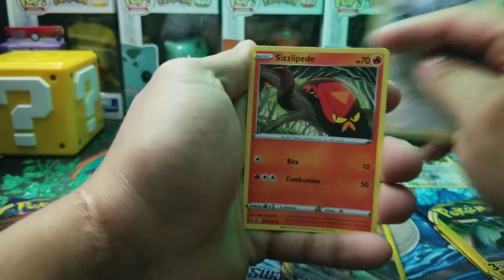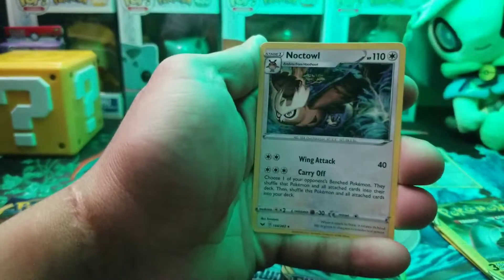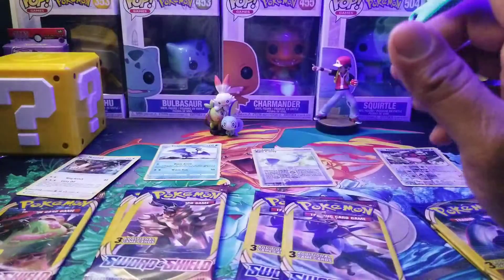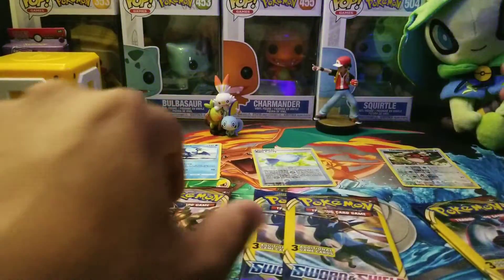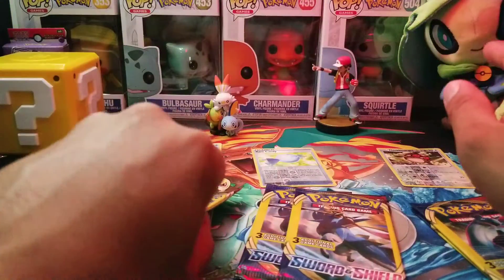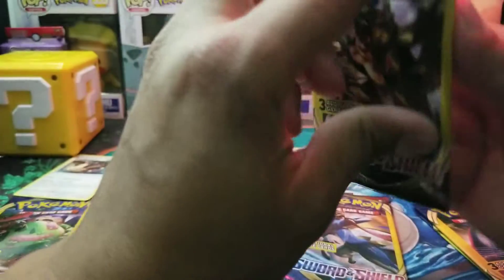Here we go — we got Corviknight, Silversword, and Noctowl — and that is a rare. So Snorlax finally gets a pull! So everybody has a pull so far — two reverses and two rares. Interesting — the two on the right got reverses and the two on the left have rares. That is interesting.